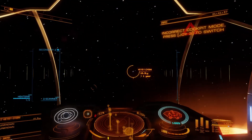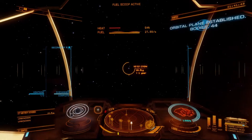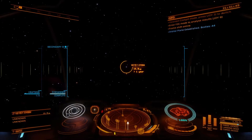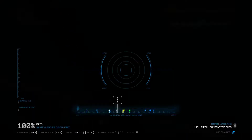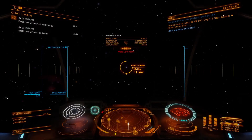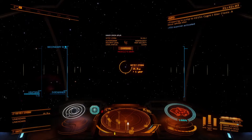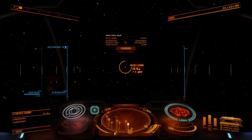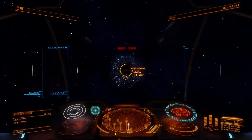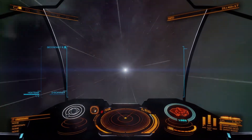So the ship category we're in at this point is basically the 5 to 10 million credit category now. The Asp Explorer clocks in at 6.6 million, but I had all the upgrades and everything done on my Viper Mark 4, to a point where I was able to basically trade it in, and this ship actually cost me like 1.8 million out of pocket, and then everything else went back into upgrades.